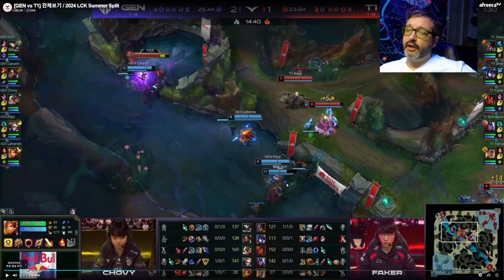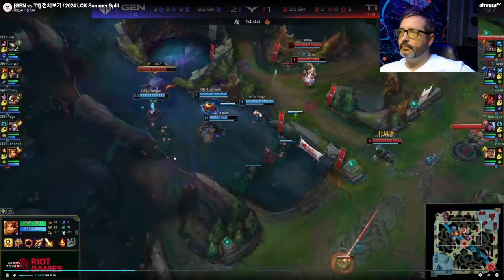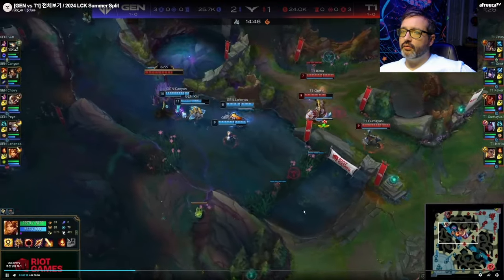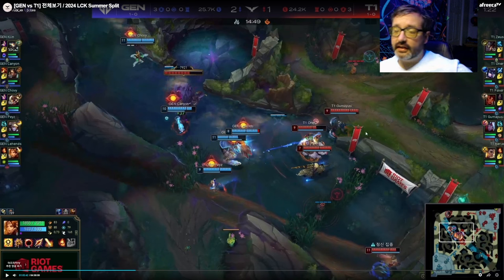We've got both teams playing for control wards in this middle bush. We know that people are planning around this fight for the Rift Herald. We have a control ward here and a deep ward in mid, so T1 has seen Gen.G moving into this position. They know they're fairly strong here — you see Taliyah coming over. Take a look at what comes up: you see this teleport to this ward, and now the ult that goes across with the TF.